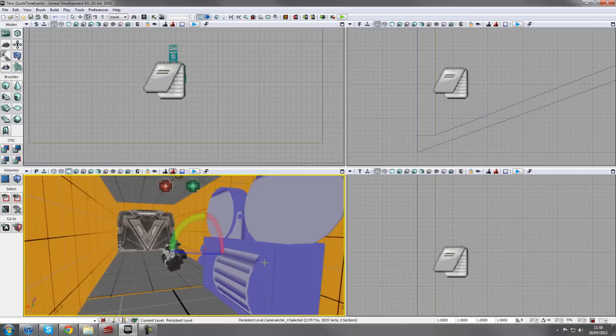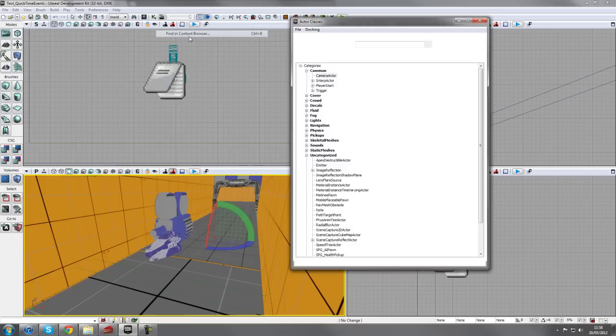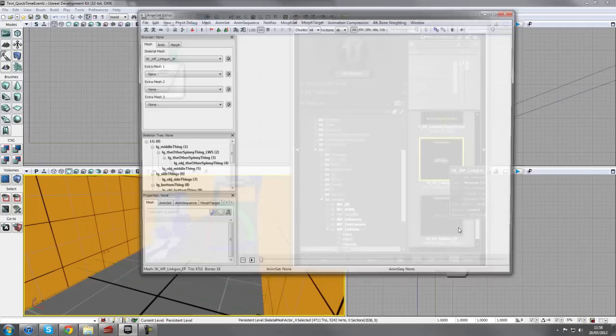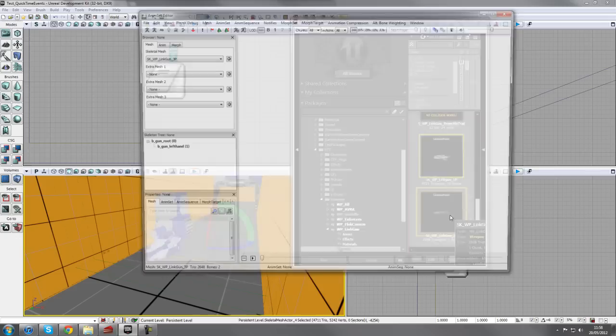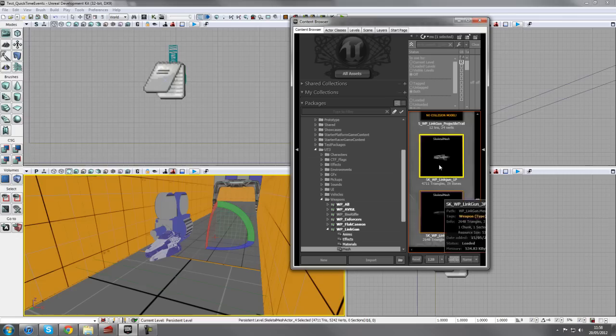I've also got a skeletal mesh of the weapon here. Right-clicking and finding it in the Content Browser, you can find it under the Link Gun mesh. I've used the first person version instead of third person because if you open it up you have a lot more bone names to choose from. The other one only has two bone names and I need those for my Kismet functionality, so I'm using the first person mesh.